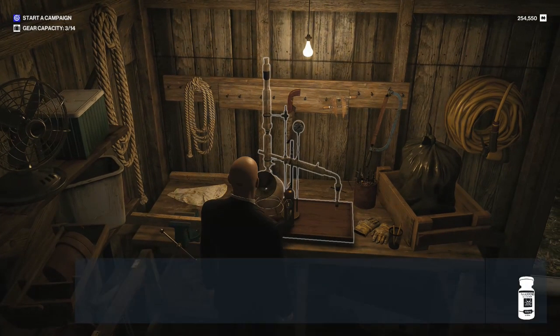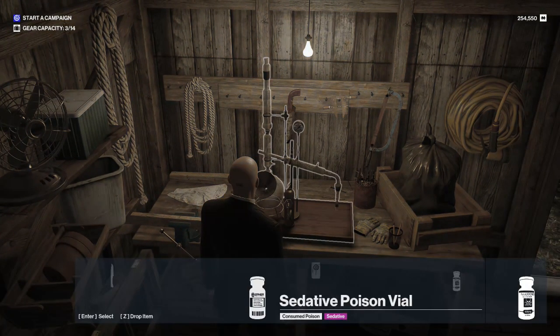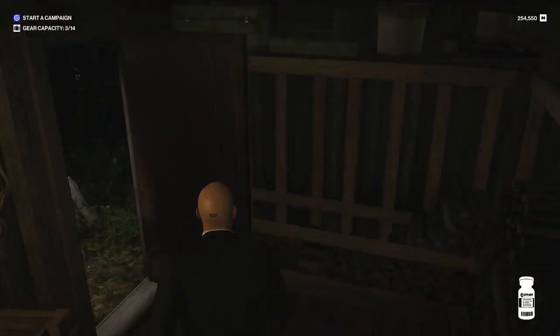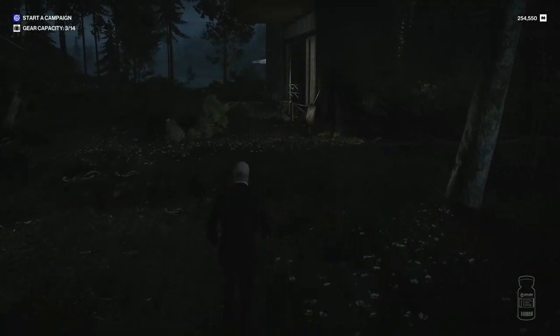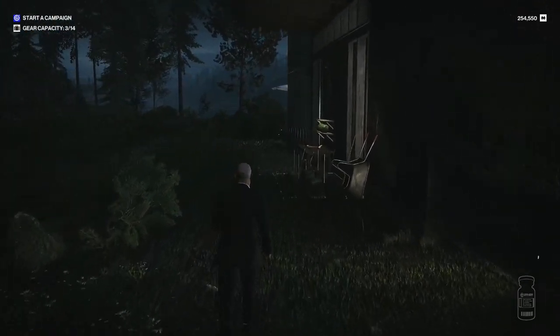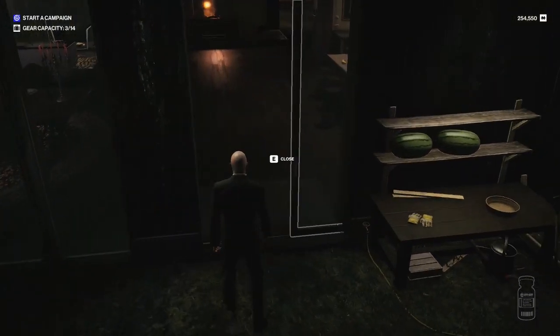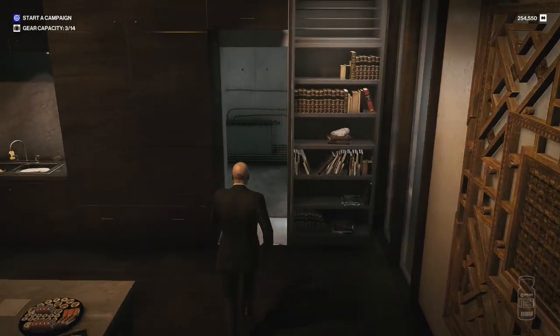Now we have lethal poison and sedative poison. We can go back inside the safe house and produce two syringes — one modern lethal and the other one modern sedative.